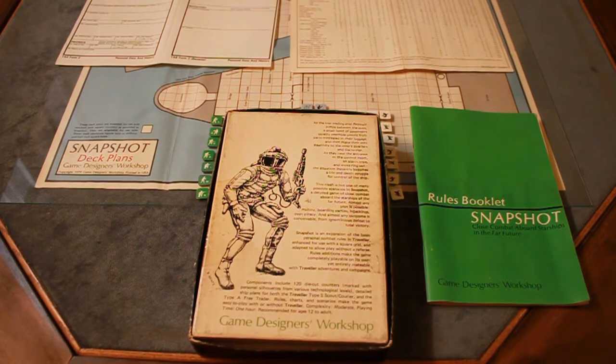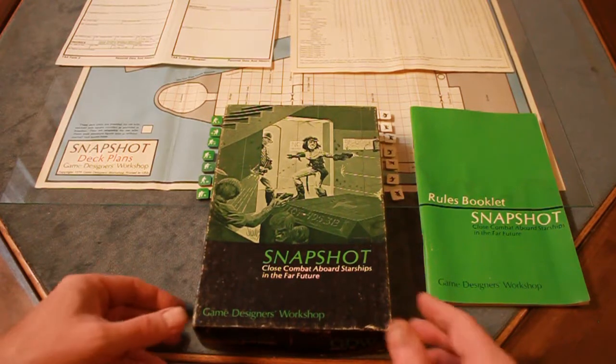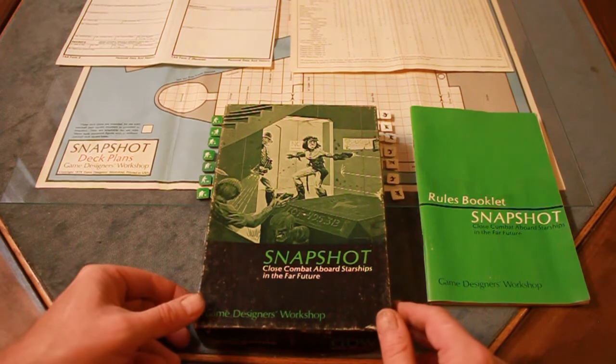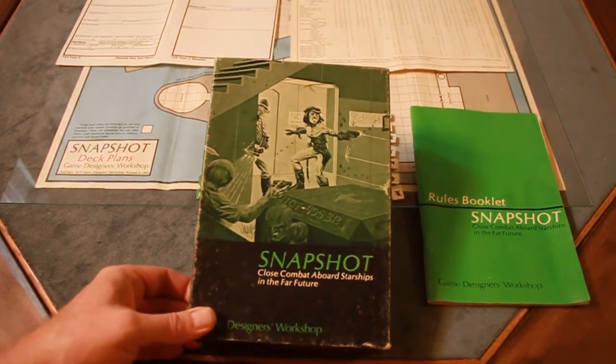So it's a Snapshot — an expansion of the basic personal combat rules of Traveler. It uses a square grid and you can also play with a referee. It's a self-contained module, but you can tie it in with your Traveler adventures as well. I like these small boxes they have; it's very well done and conveys what's going on there.